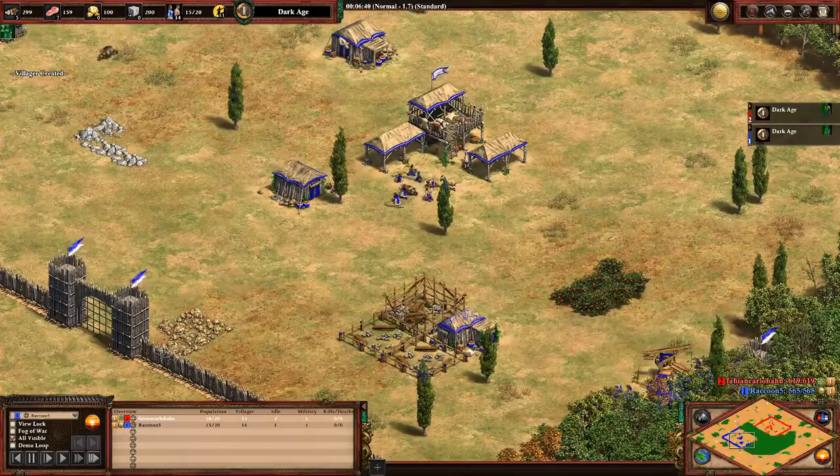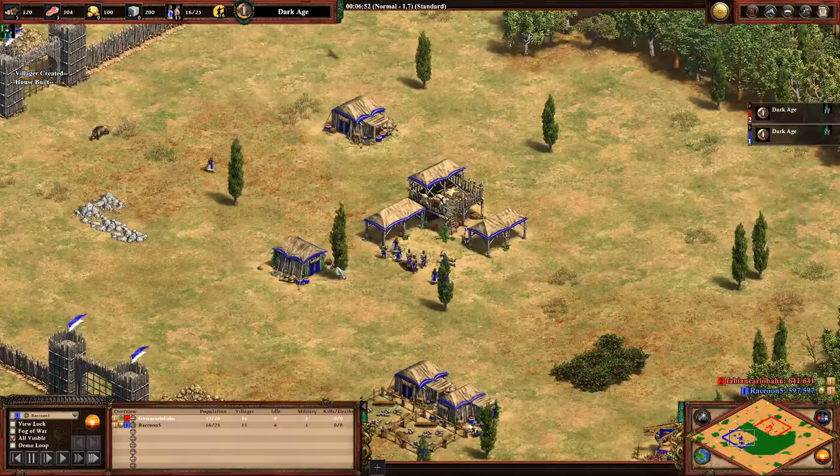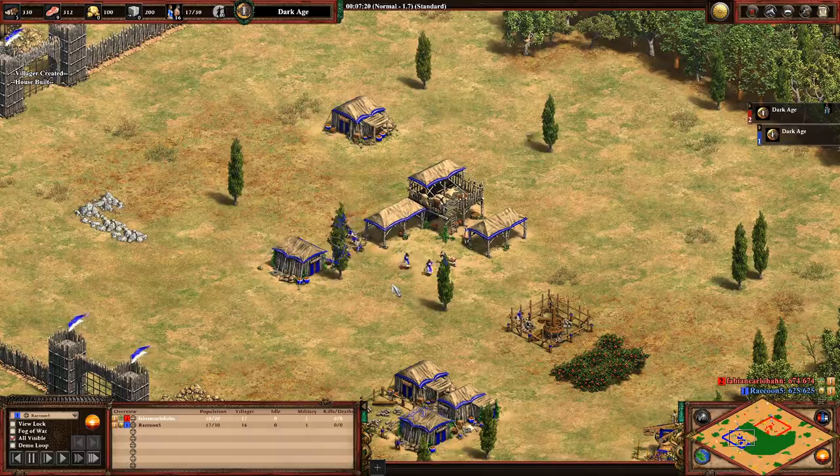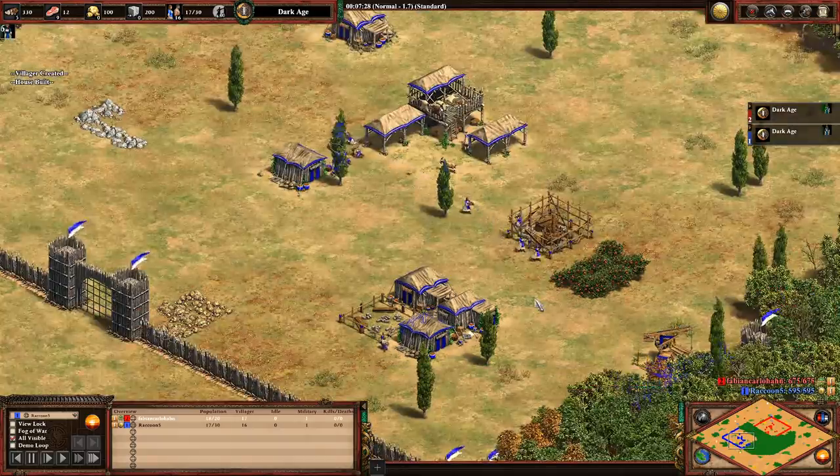It's actually very easy to get popcapped at 15 population because you make your first two houses and then kind of forget to make more. Everybody does that. You can see blue handling it by making four more houses to not let that happen again for a while.